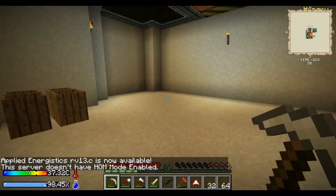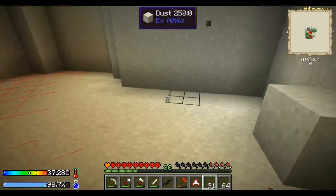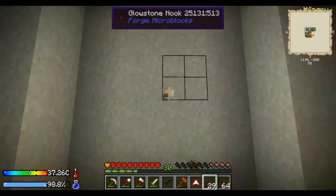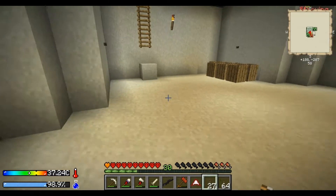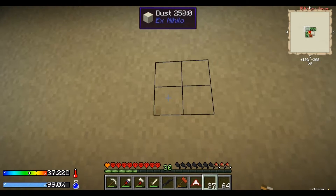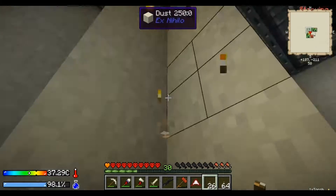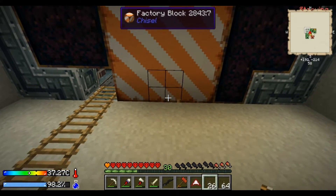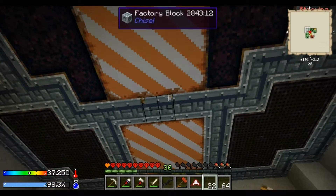Hey guys, welcome back to Crash Landings. Today I'm going to light up this room. I made some glowstone nooks so we can use that. Let's see - there we go. Let's put one there and put one there. I don't know if that will help. Nice. Just putting it in the roof actually - that's kind of nicer, sit there.